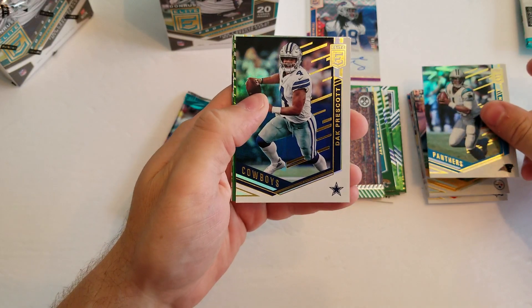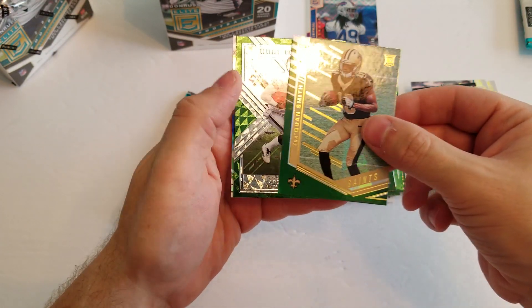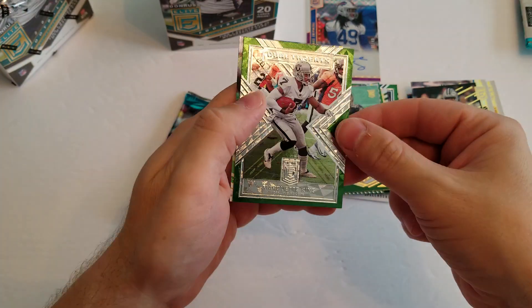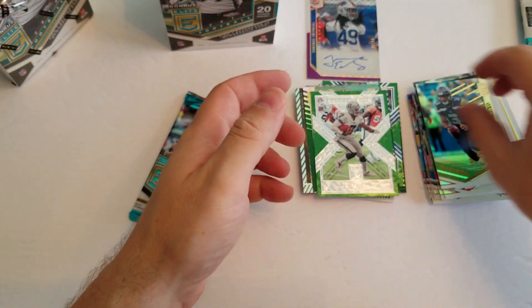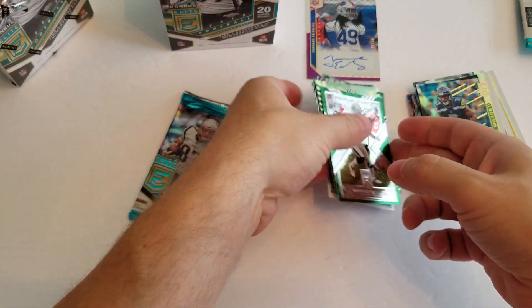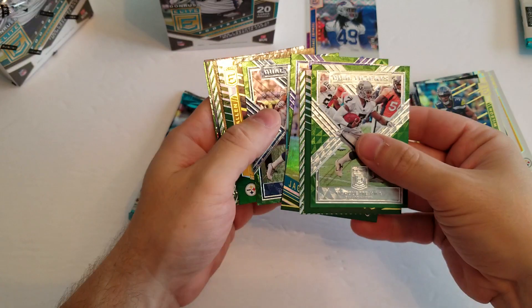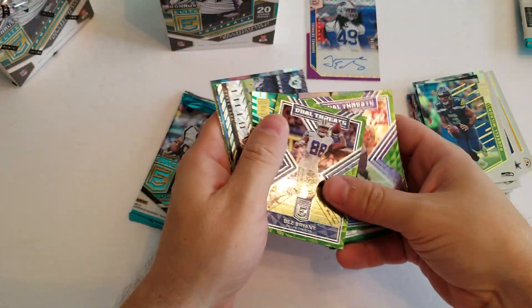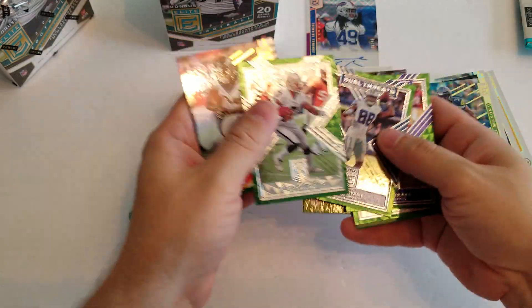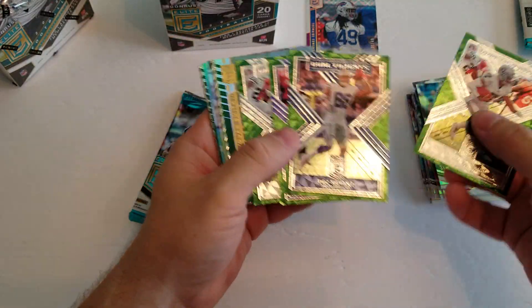All right. Cam Newton, Dak Prescott, Traquan Smith rookie, and a Marquette King. I think we already got one of those — that kind of stinks. I hate getting doubles, but what are you going to do?